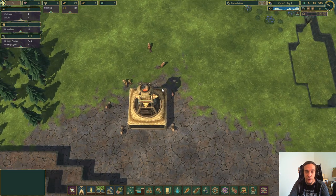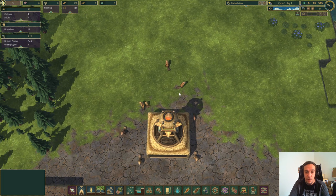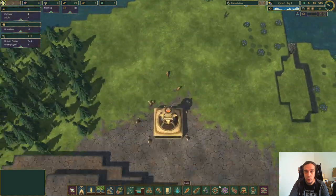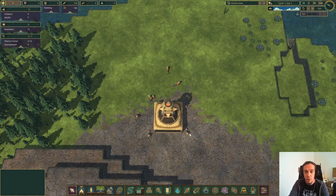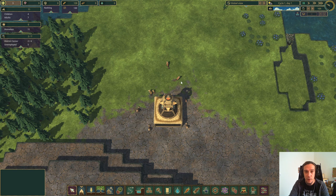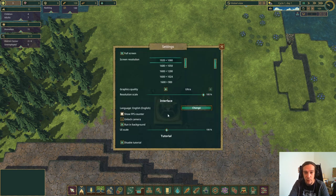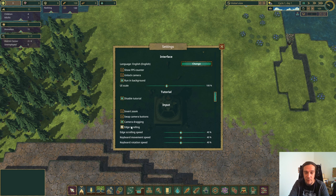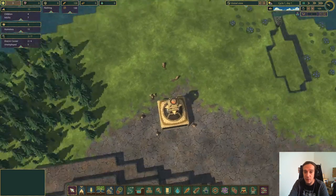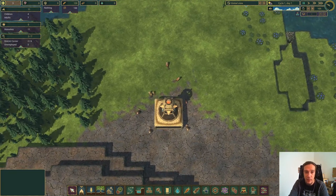Up here we have our little village center. The camera controls are the same as you're used to. One thing to note: you have to manually enable edge scrolling because it's not a default setting — it really bothered me when I started out. Apart from that, right mouse button pans and rotates the camera.